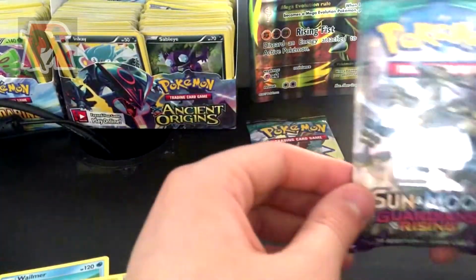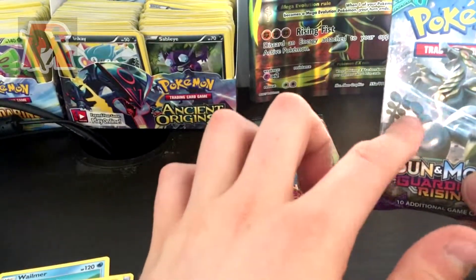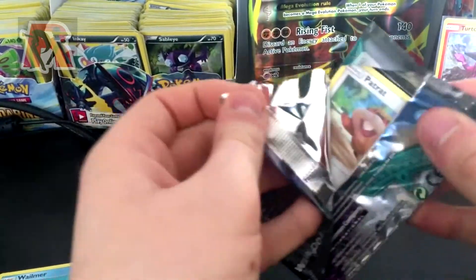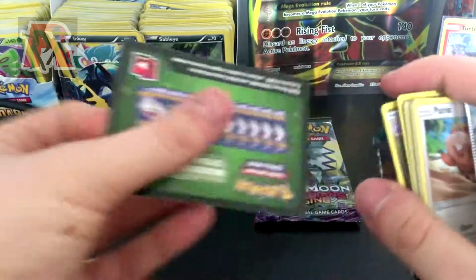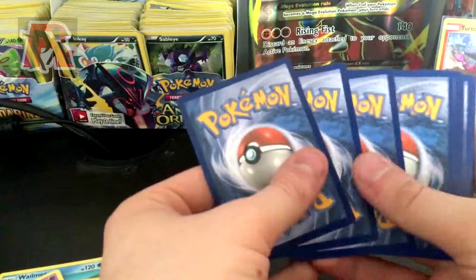Hopefully we get some luck with either Kommo-o or Hakamo-o. We have this awesome looking Tapu Koko pack there, so hopefully one of these packs gives us good luck. For some reason I feel like some of these packs feel heavier than others, so I feel like this one might have something awesome in it.